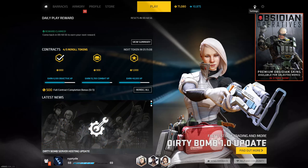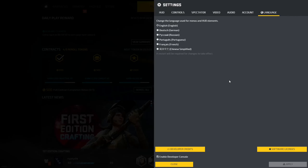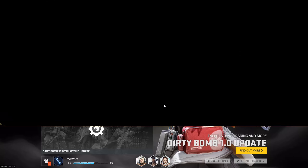First, go to your settings — the cog wheel in the top right of your menu. Then under Language — I have no idea why it's there — you want to enable the Developer Console. Make sure you check that and hit Apply.